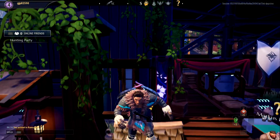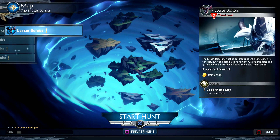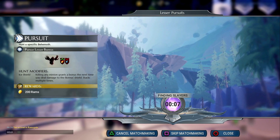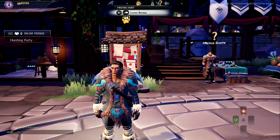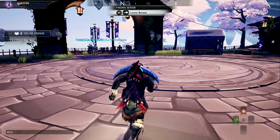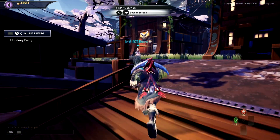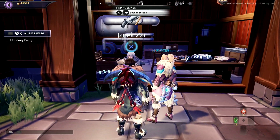We got the Ember's Bane armor. Do a quick Frost Behemoth — that's a Boreus. Ember's Bane is better. While we wait, let's go walk around. Try to get some matchmaking here. I really want the guns though, can't wait for that to unlock. Because I'm really fond of the... Speak up, Slayer.